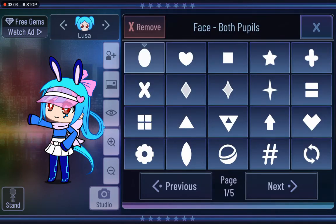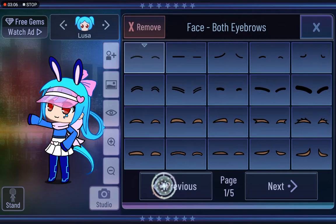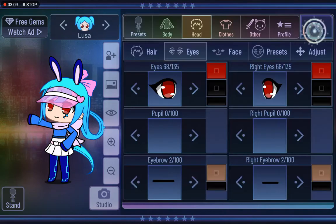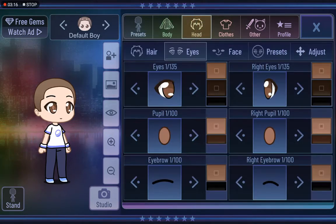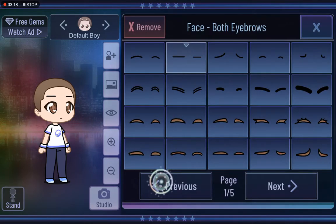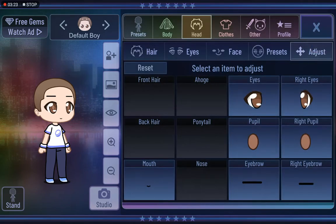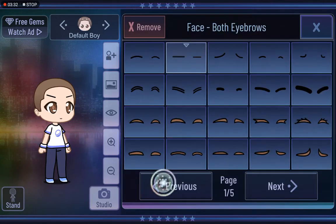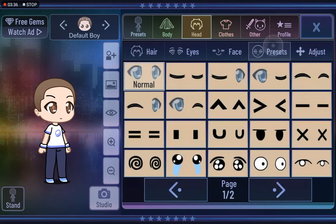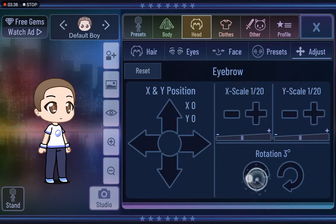You can get rid of people — you can remove them. Let me show you with my character. If you want an angry eyebrow look, press adjust, press eyebrow, the first one, and turn the rotation to 15. If you don't like it, change that eyebrow again — go back to adjust and turn the rotation back to zero. If you want it higher up, go up; if you want it to go down, do that.